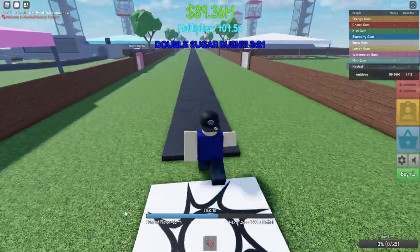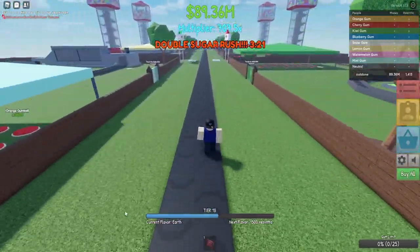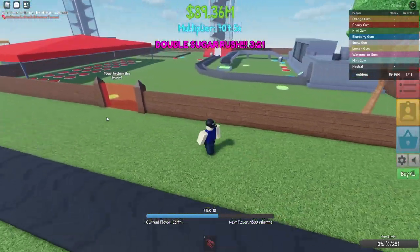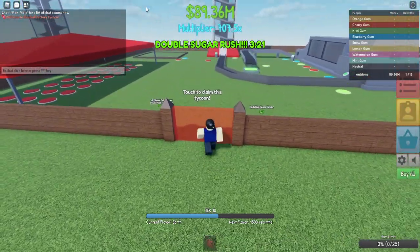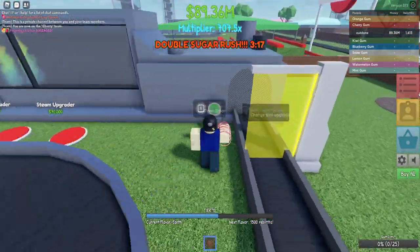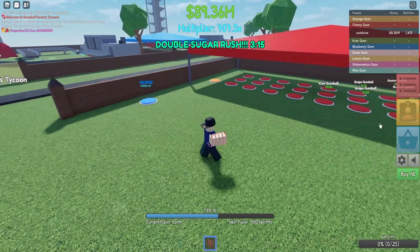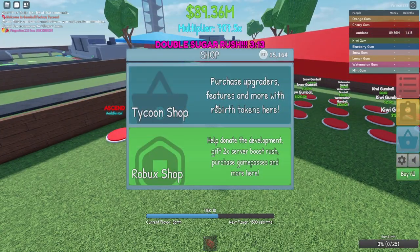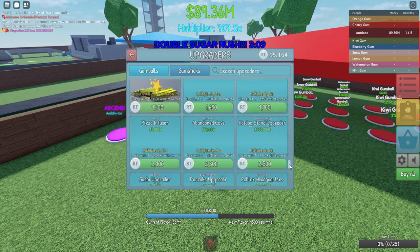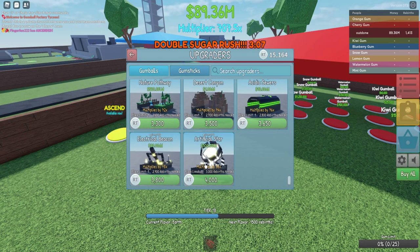Now that we're in the server we need to get a taiku. I personally like going to the cherry one — our double sugar is only 3 minutes and 20 seconds. Let's check the shop out and see what we've got going on. Most expensive is 3,000 rewards.